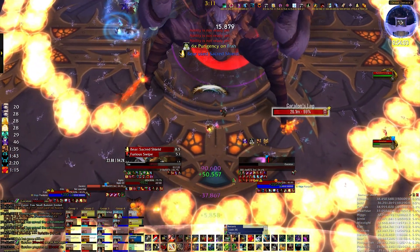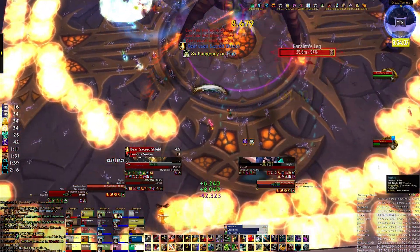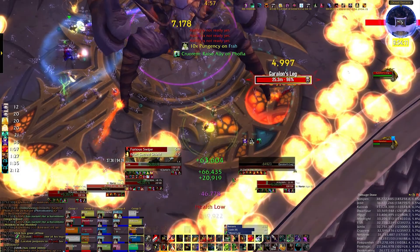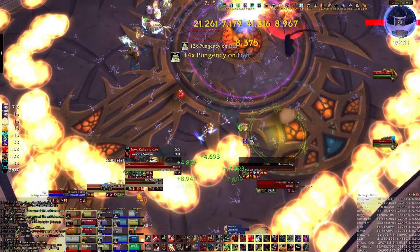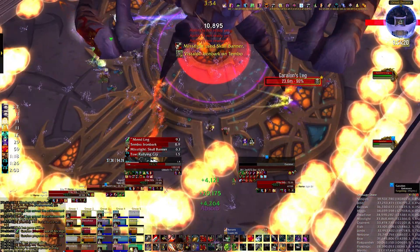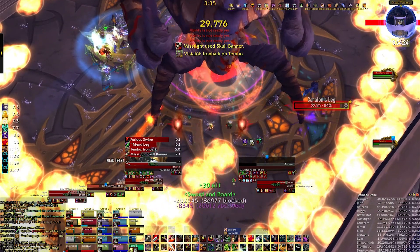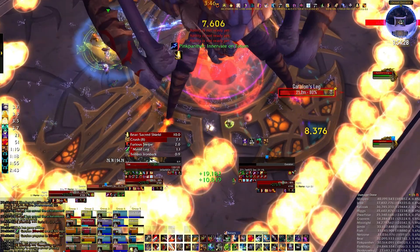Just keep deep wounds up on Garalon when you're focusing the leg. Spam Thunderclap every single cooldown when you've got two legs to attack in front of him. When there's only one leg, just use it when you've got nothing else to do and just cleave the boss. When you have two legs, you can have some fun — pop Bloodbath and Dragon Roar.